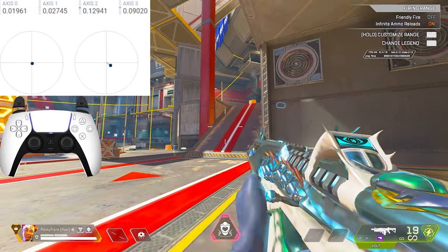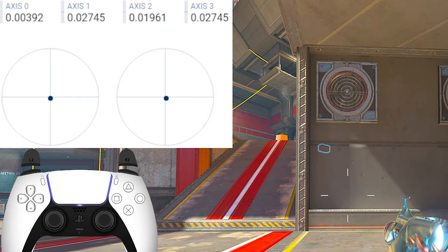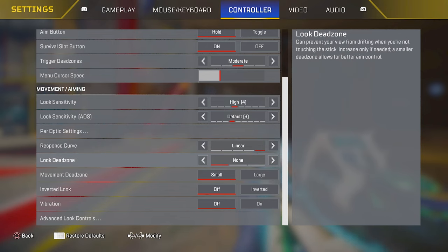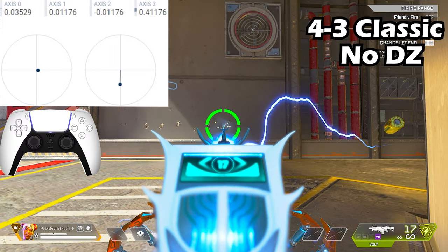For controller players, let's look at this window that shows exactly what I'm doing on my controller. If you had a perfect controller, your thumbsticks would all read 0.000, but since no controller is perfect, they'll be off by about 0.02. The link to this website will be in the description below. For this video I'm using two controller setups: 4-3 classic no dead zone, and 4-3 linear small dead zone. These are the most popular controller setups and there are too many combinations to test them all, but if you play something close, you can use these as reference. Let's start with 4-3 classic no dead zone.